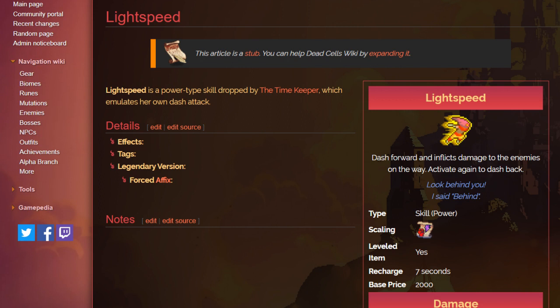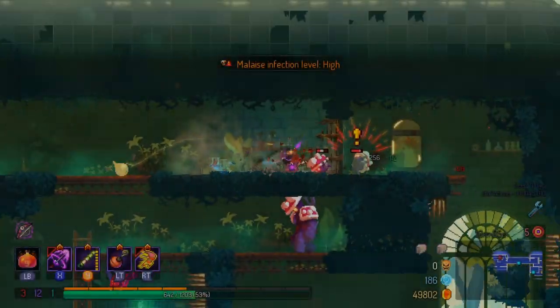Lightspeed is a really good skill that drops from the Timekeeper upon your first kill of her. When you activate it, you dash forward; activate it again and you dash back. It has a pretty quick cooldown, so it can be used with the Hunter's Instinct mutation. Since you're going to be using the blowpipe — a ranged weapon — you can get that quick cooldown with Hunter's Instinct. What you do with the blowgun is essentially use the lightspeed, then immediately turn back around and fire with the blowpipe, getting damage from not only the lightspeed but also the crit damage and probably the kill from the blowgun.